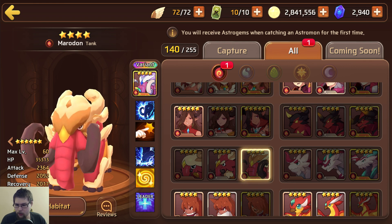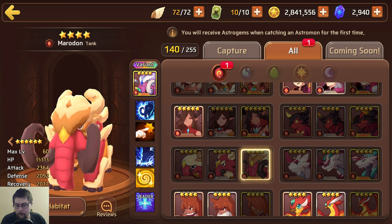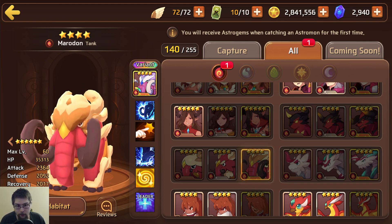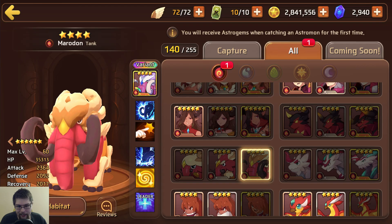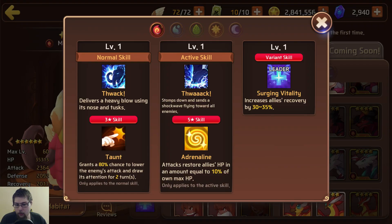35k HP is a little bit low on the defensive side for someone who's supposed to be taking a lot of the hits. But you can get his defense up — I would go HP, HP, defense with his gem set. But for what he's supposed to be, a tank taking the pressure off of your weaker, fragile astromons, he does a pretty good job in my opinion. And then with his active, he can sort of act as a subhealer. I'm typically not really one for tanks and taunters, but I can definitely see that he does excel in this department.